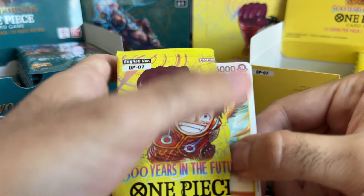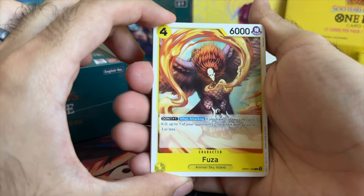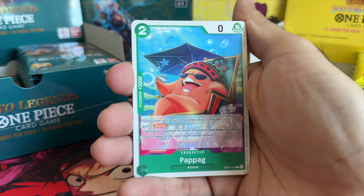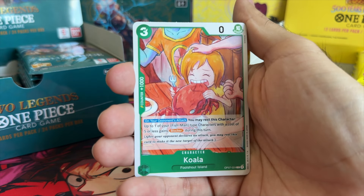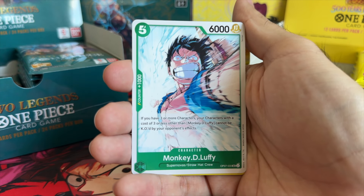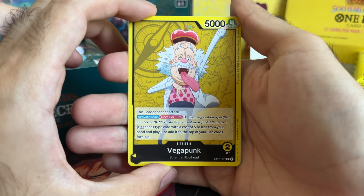I've seen decks being built right now with Leader Zoro from OP01 — it's called like a furry deck where it's just cards like Chopper and some other animal cards. It's actually not even that bad. There's a lot of blocker capability with the rush kit, a couple of rush cards, and with the extra 1000 power the Zoro leader gives you, it's insane.